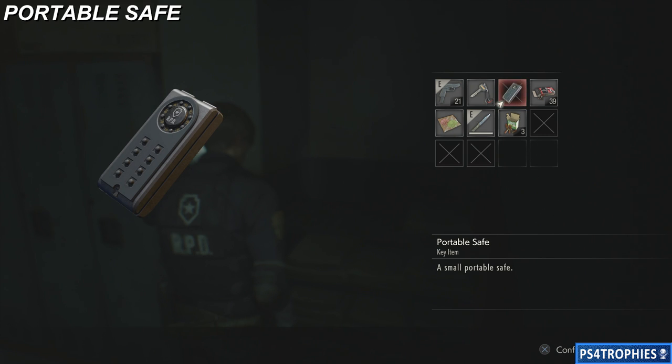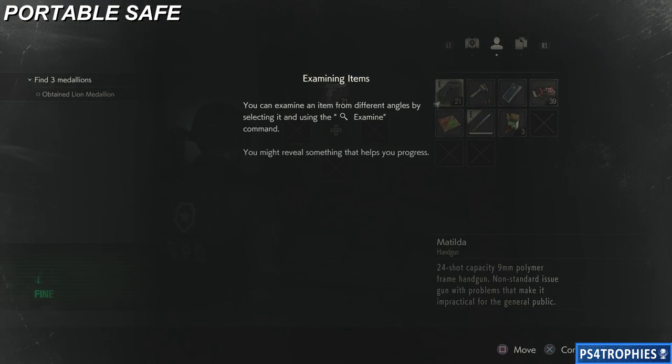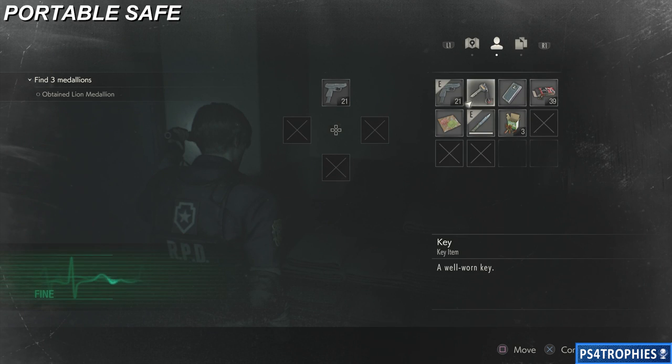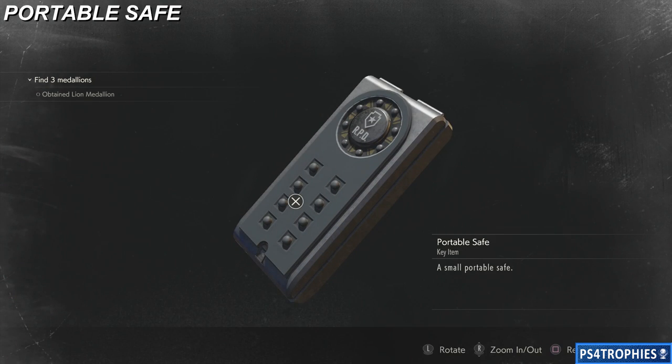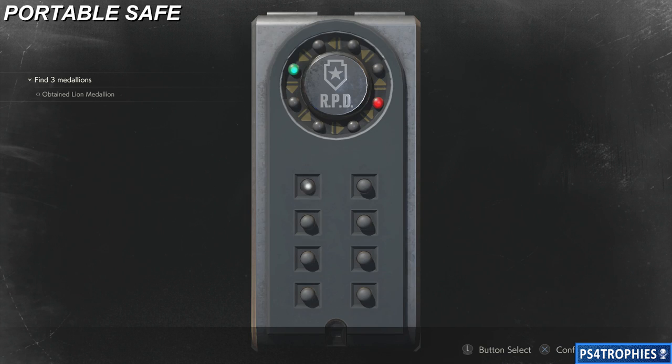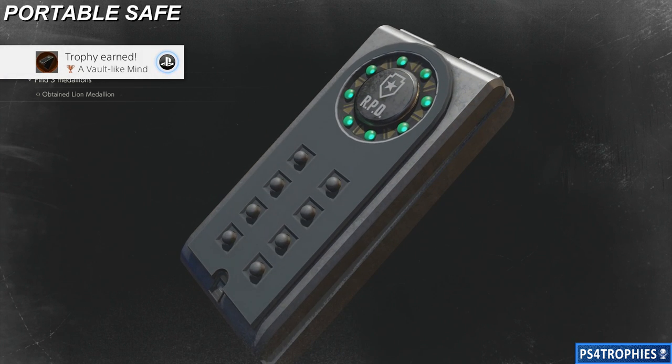Basically how the portable safe works is you've got to get all the lights to light up. Once it's in your inventory, examine it, and then enter in the code in the correct order. It's trial and error and completely randomized each time for every player. Write down which light corresponds to each button and then do it in a clockwise or counterclockwise circle. Inside is going to be a small part — one of two that we're going to need for one of our inventory upgrades later on.